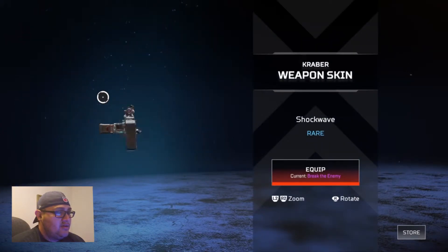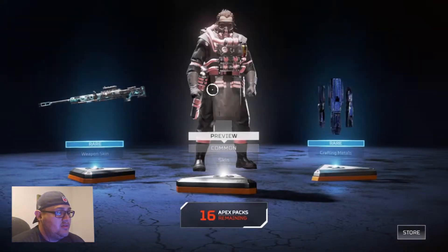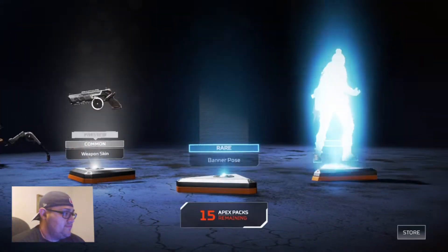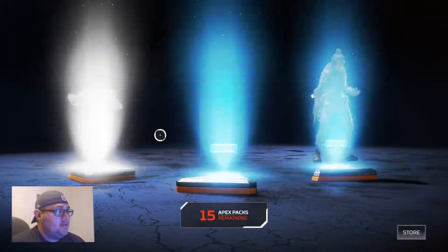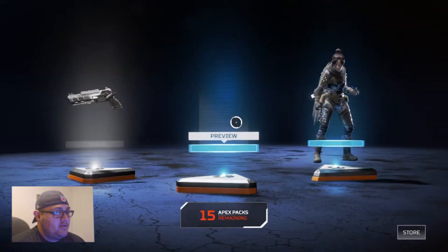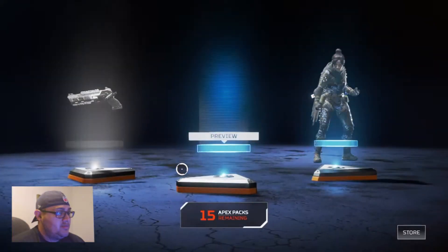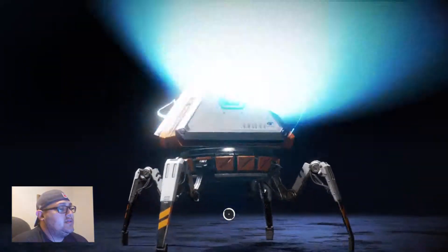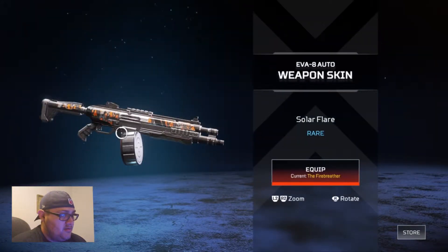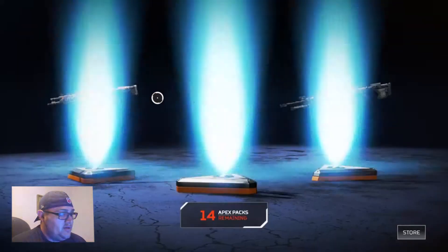Shockwave — we got the Craver. Caustic Flamingo — no thank you — and we got some more crafting metals. About 16 more to go, waiting for a legendary to pop out. Hopefully we get two, maybe three if we're lucky. Common spinner pose for Lifeline — Relaxed — I like how she's kind of floating on her little droid that heals you. This one's pretty cool. I think we'll have enough to unlock a legendary.